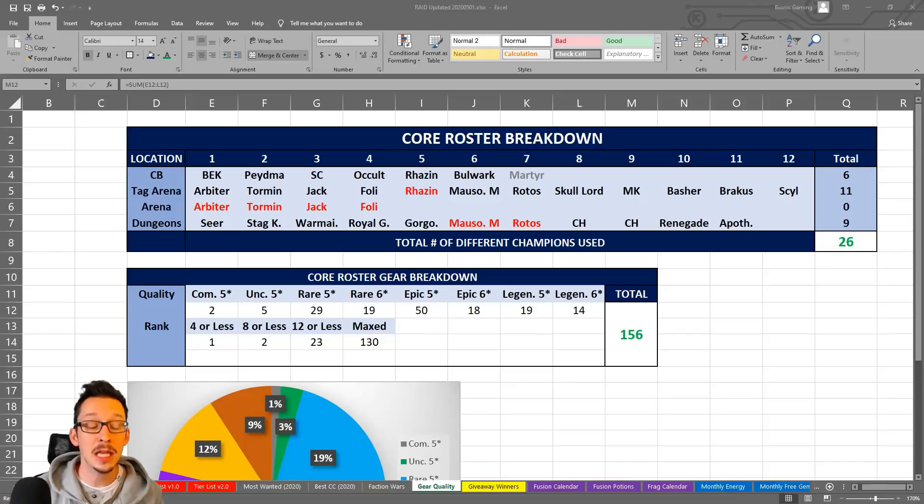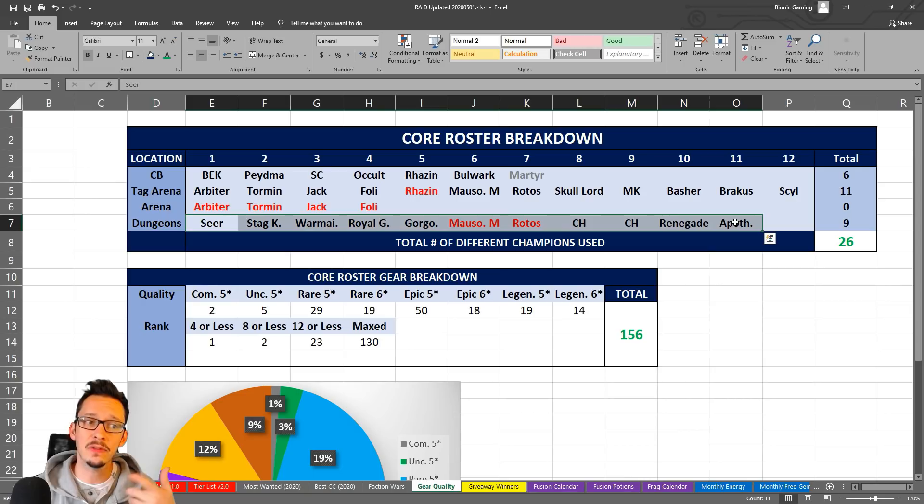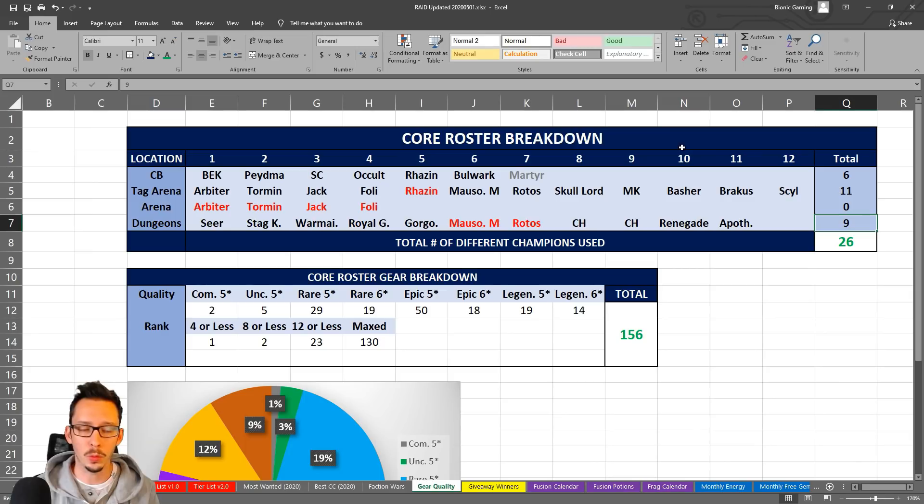Here is the breakdown of my core roster. I looked at the 4 core aspects of the game I do every day: Clan Boss, Tag Arena, Arena, and Dungeons. I have 6 champions for all my Clan Boss needs. For Tag Arena I have 12 total, but I'm reusing Razen from Clan Boss, so that's 11 other different champions. For Arena I said 0 because I'm reusing the 4 champions from Tag Arena. For Dungeons I have 9 extra champions, for a total of roughly 26 champions I use for all my needs on a daily basis. Faction Wars is totally different — I'll cover that separately.